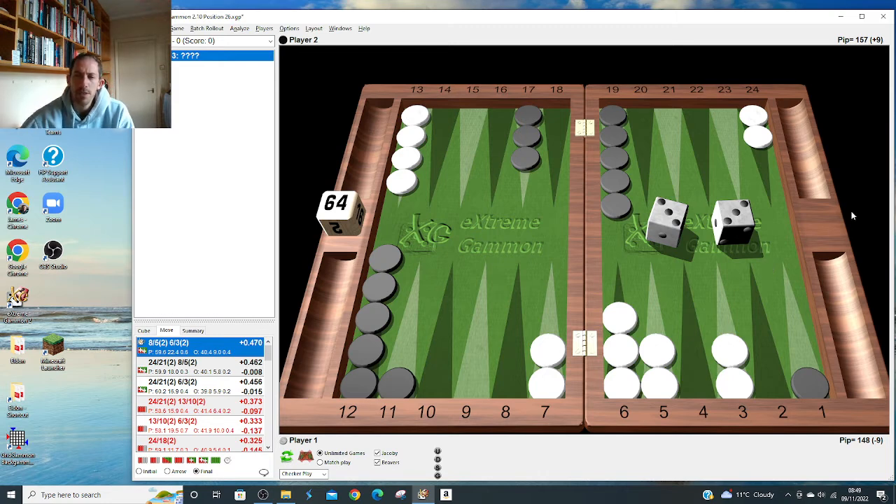Same principle as the other ones: put pressure on the loose block. He's got a safety block, you've got an instant three-point board plus the seven point - it's pretty strong. Pretty close - 0.08 - but this looks ugly with five on the six point, while this just looks pretty. That's all the 6-1s. We're racing through them, just looking at the interesting ones.